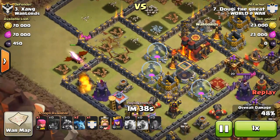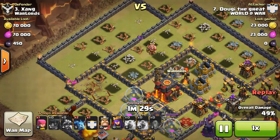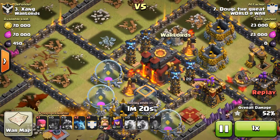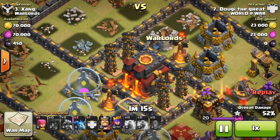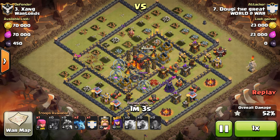I end up getting the 50% with just my dragons. That second Tesla right here will pop pretty soon. Looking at the base, I might have been able to two-star it — the Inferno Tower's range is the only thing that could hit me. I think I would have quite a few streams on my queen, but if I didn't have to use her ability on these Teslas she might have picked off the town hall. Either way, it was a pretty solid one-star because I got it with just dragons — a pretty fun attack.